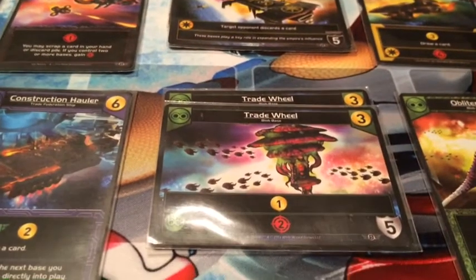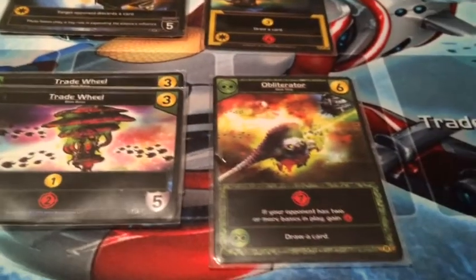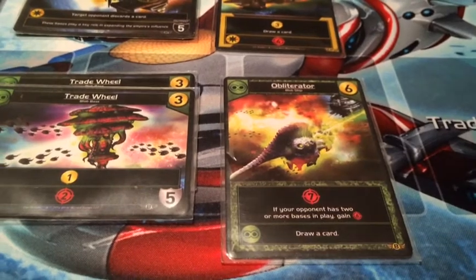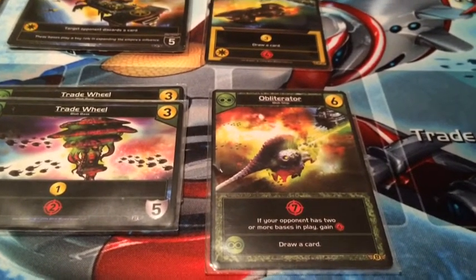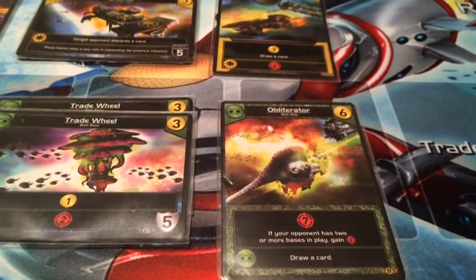For the Blobs we have two Trade Wheels: one money, ally ability two fight. And lastly the Obliterator — a card I definitely want to get. It's seven fight, and if your opponent has two or more bases in play you get plus six fight, and the ally ability lets you draw a card.